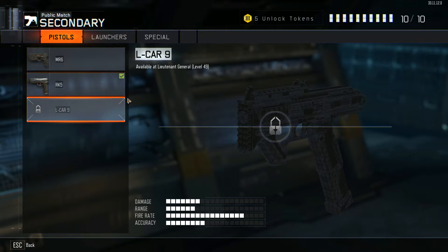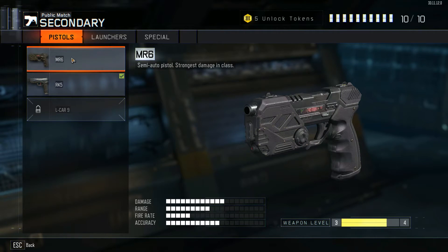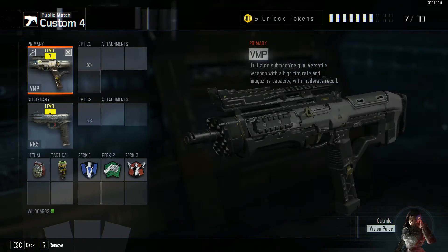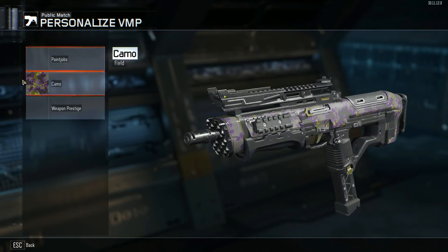For the secondary, I use the RK5 — I just unlocked it, but the MR6 also works. I use the RK5 because it shoots faster and has 15 shots, but it's a 3-shot burst, which is pretty useful in sticky situations. A single-shot pistol won't work as well. For the primary, I am using the VMP — it's actually the second submachine gun you unlock, probably somewhere between level 5 and level 10. I use it with a really cool camo.